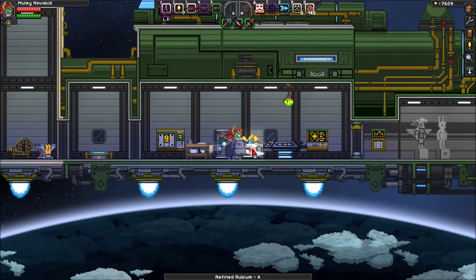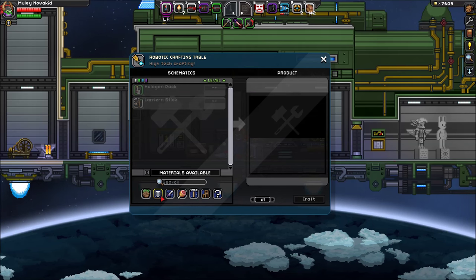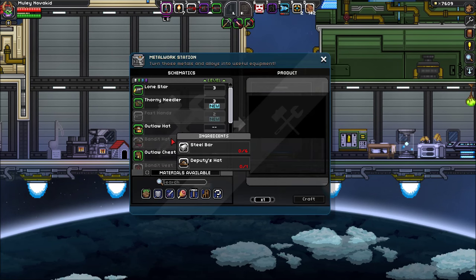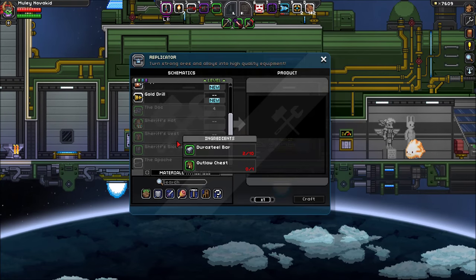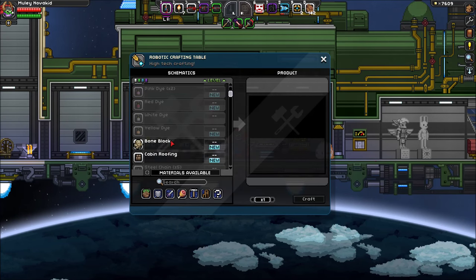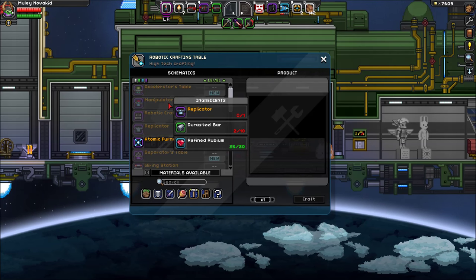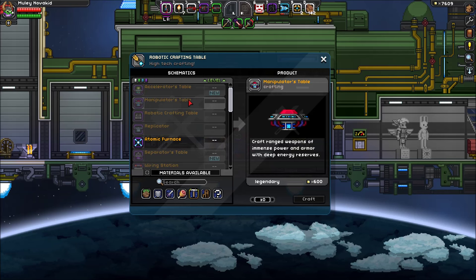Now, how do I go about making rubium armor? I really need this too. Let's see — upgrade. I can't remember what I needed for that. 30 core fragments — okay, that's how I died. We're going to be making a rubium set, but I need some sort of a table to make rubium armor. Crafting... it's not a replicator. It's this one — the manipulator's table. You guys want me to go ranged apparently. Okay, I can do that. That sounds like a lot of fun.